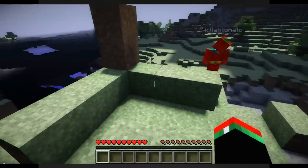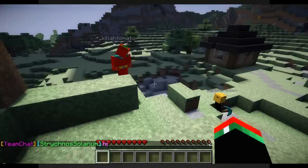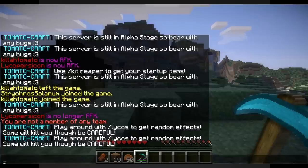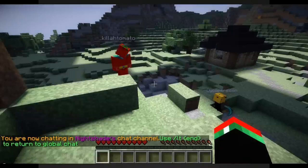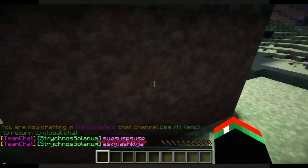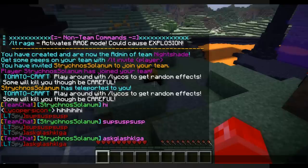You can also do team chat. If you do slash TC and then a message — say 'Hi' — it goes into team chat, and only your teammates can see it. If you want to toggle it on permanently, you do TC start and it'll put you in Nightshade's chat channel, so now anything you type goes directly into team chat. To get out of team chat it's TCN and it'll bring you back to the normal global chat.